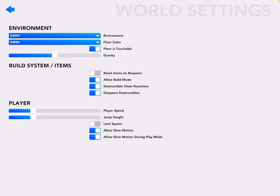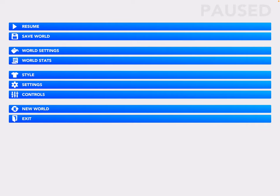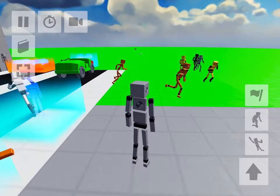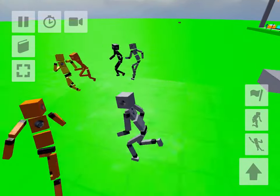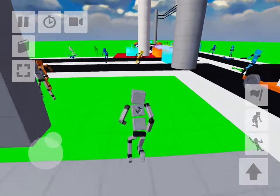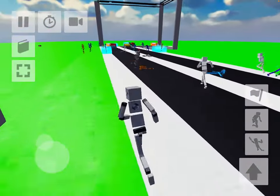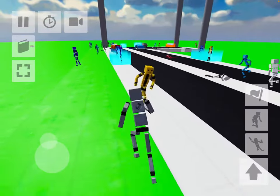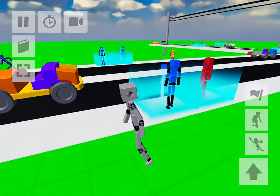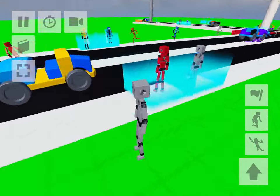Let me just fix something real quick. I'm going into settings — let's just make something a little bit different here, because I don't want anyone to be able to step on the floor. The floor is not touchable now, so they're not going to jump off. They're going to be a little bit better now, everyone's just going around the city. Let me just refresh it all.